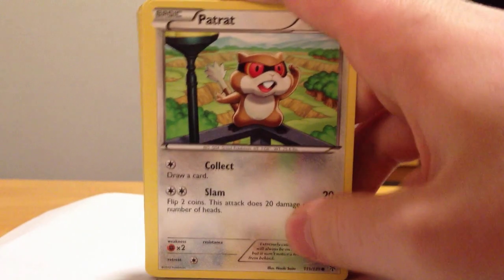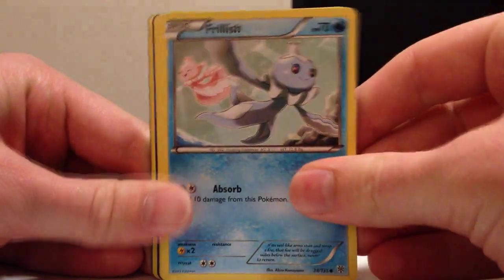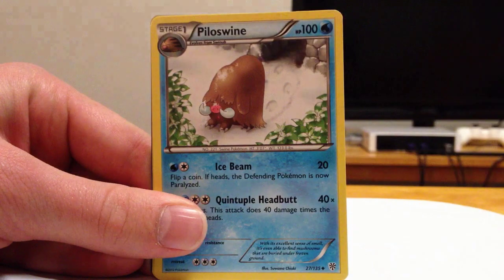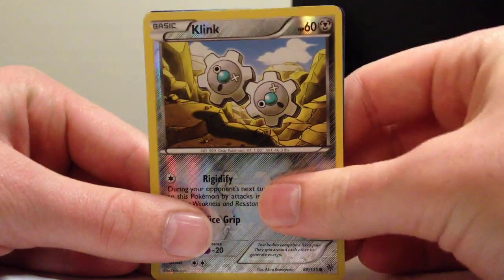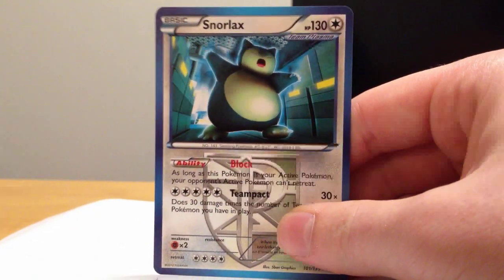We have an Infernape pack. I destroyed it. We have Petraps, Cupcake — that's a sinus problem — Rufflet, Frillish, Zubat, Plasma Frigate, Evolite, Isla Swine, a Reverse Clink, and Snorlax — regular rare. Oh god, that ability. Good card. We have three of them now. I think one more and we'll make a play set of those. Four hypnotoxic lasers — four of them actually. Did you keep going?